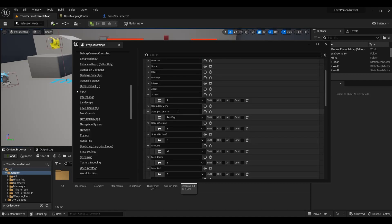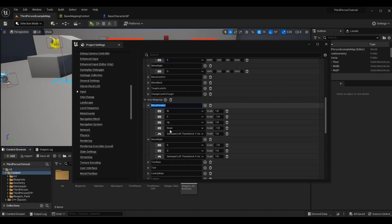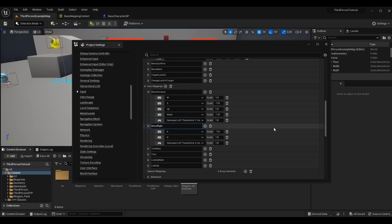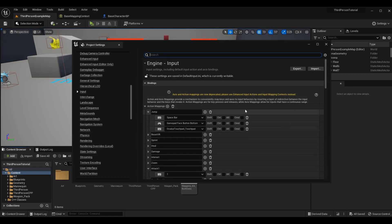The action and axis mappings I have for the input buffer are: jump, add input to buffer — I don't currently use this one but showed support for it — special action one, special action two, menu up, menu down, menu left, and menu right. Menu forward and menu right are axis mappings and I also don't currently use them, but there is support in the blueprint only input buffer for them. These are the ones we're going to need to keep track of today using our enhanced input system.